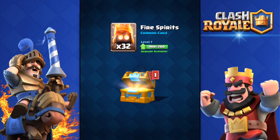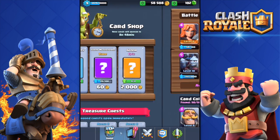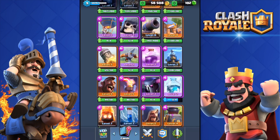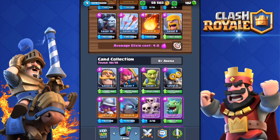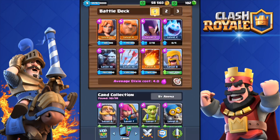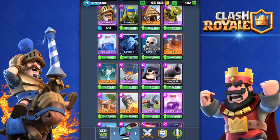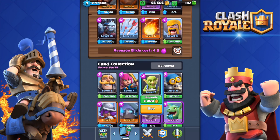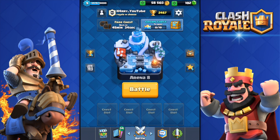32 Fire Spirits, last card — give me the Bowler. Six Musketeers. At least I got the Ice Spirits — I'll be using that for sure. I switched the deck, swapped out the Goblins and put the Ice Spirit in to check it out. I have a crown chest available so hopefully I can complete it.